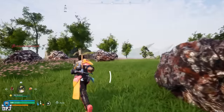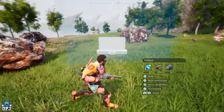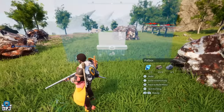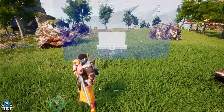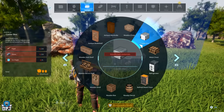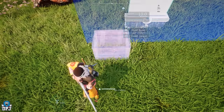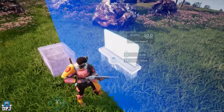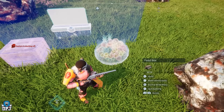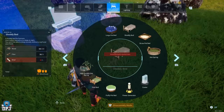Now that you have your spot, we're using ore to demonstrate. Put down the Palbox and make sure it's centered so it covers all the materials you want to farm — and don't block the spawns of specific rocks. Now build a storage container, just a standard wooden one, and get it as close to the Palbox as possible. Then build the food box for the pals and place it nearby.